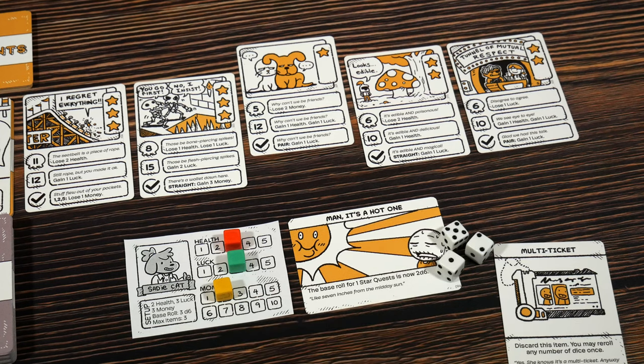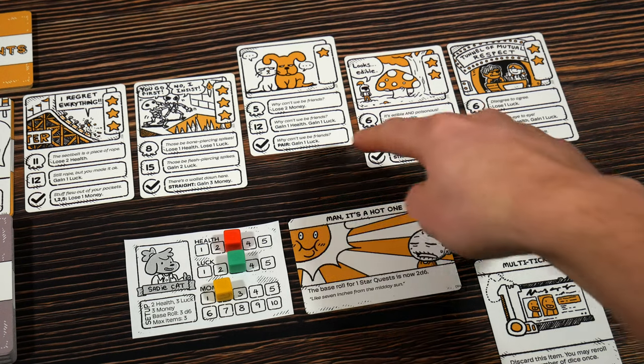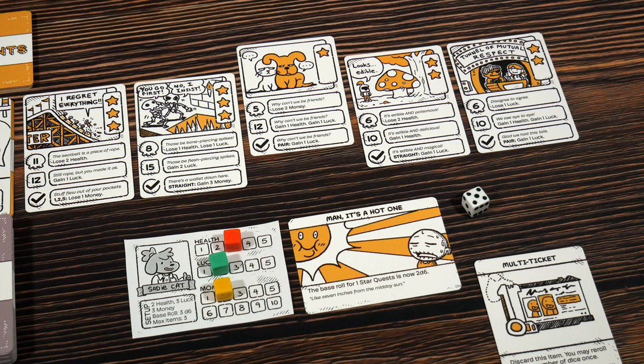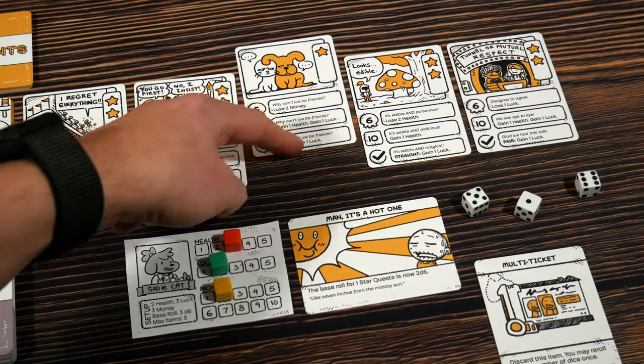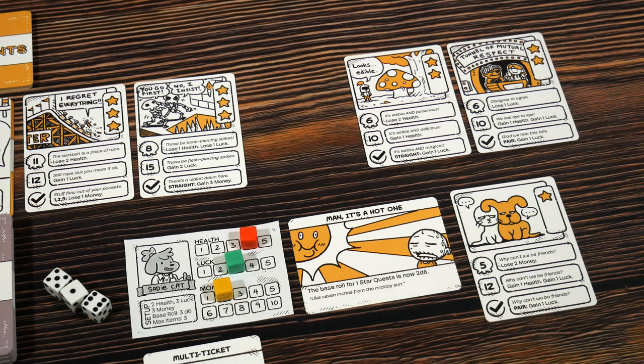Let's roll and see how we do. We got a five, a one, and a two. Not the greatest result, but we can mitigate things with a luck roll. You can spend one luck to re-roll as many dice as you wish. I'm going to spend one luck to re-roll the one and the two, mainly because I want to succeed at this and I don't want to abandon the quest. We re-rolled and got it — bang on 12. We succeed, gain a health and a luck, and take the quest card for one VP.